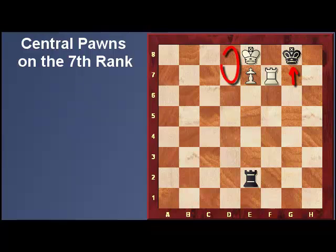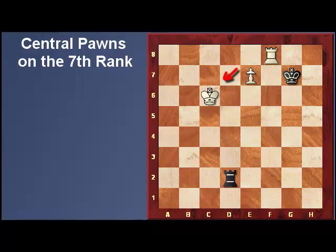Well, he can't escape his king onto the d-file or he'll lose the rook. He simply checks the king again. Now the rook is in position to support the promotion of the pawn, so the king can escape. And as you can see, this is an easy win.